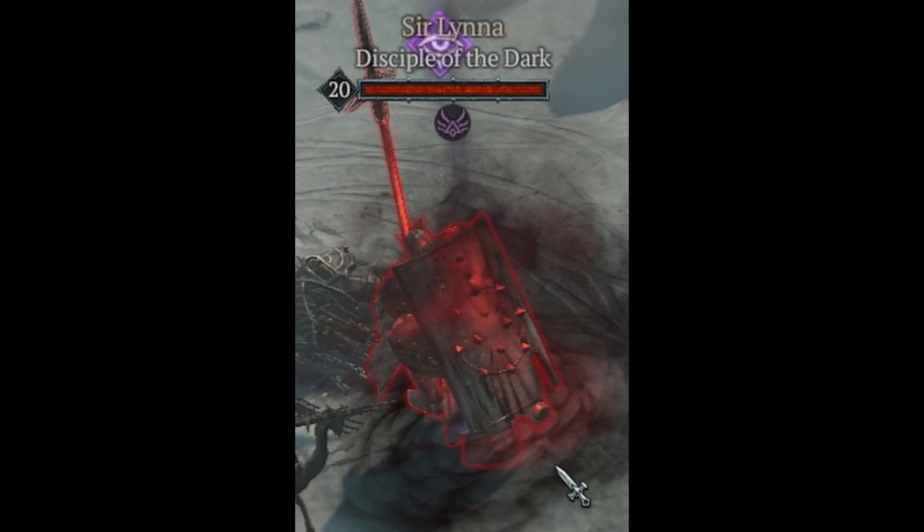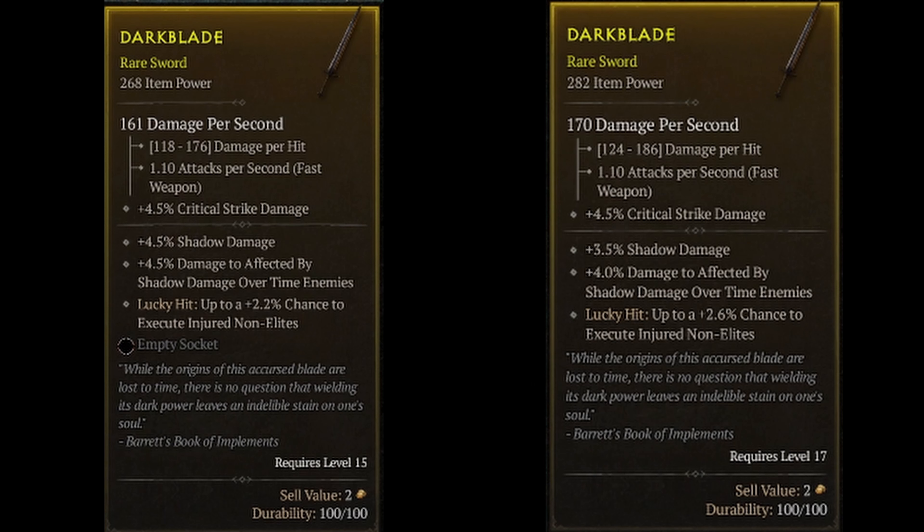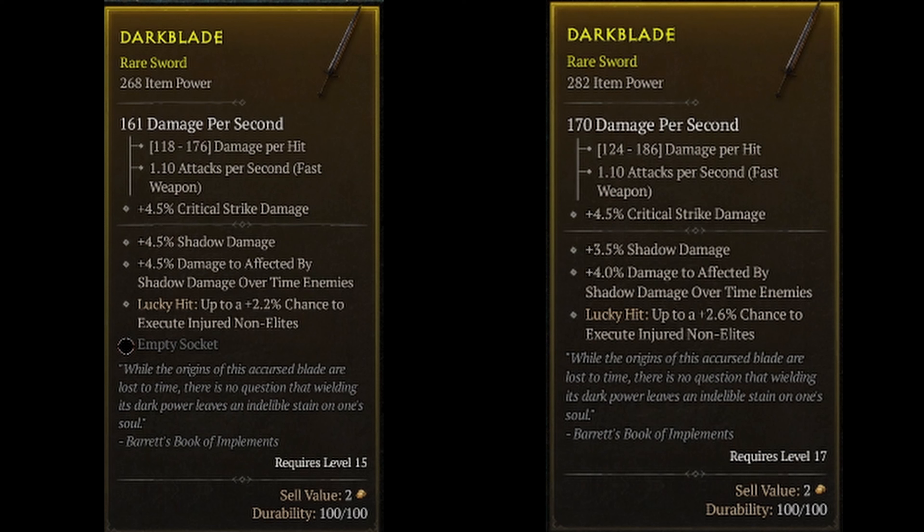This is specifically important for rogues, as they can kill Serulina, the Disciple of the Dark, for the Darkblade — which when killed twice, once before the class quest and once after, gives one guaranteed level 20 sword and another potentially highly rolled sword to use while progressing through the early game.